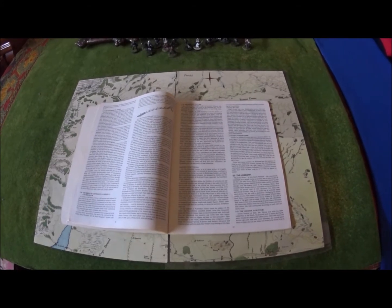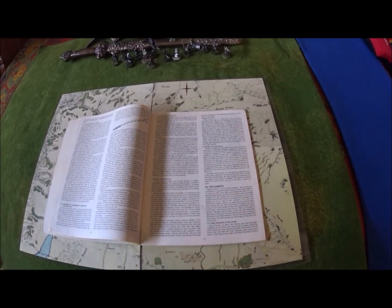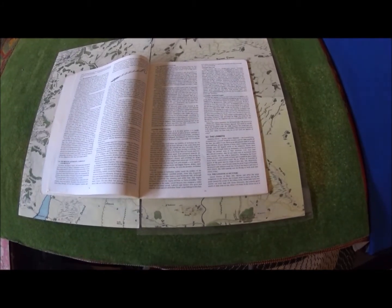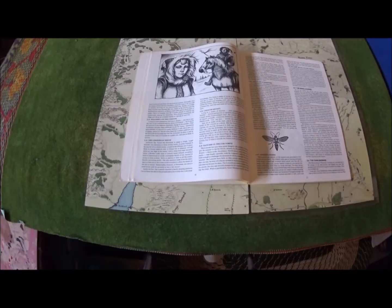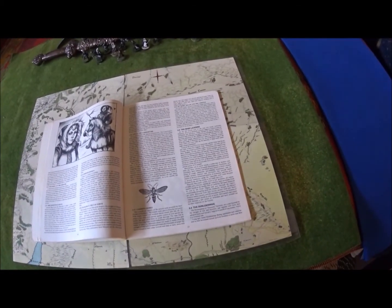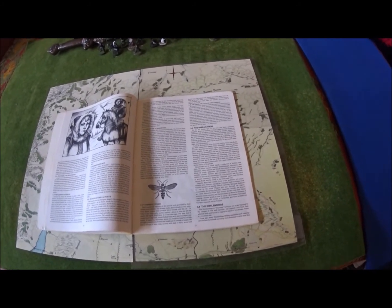It talks about the Arthedainian culture, social structure, warcraft, and scattered peoples, which is kind of cool. Arthedain is a feudal society and doesn't have a huge military. Then it goes and talks about the Lossoth — basically Inuit-type people who live in the far north, don't have a lot of contact with others. It also touches upon the Bree-landers, because they are not Dunedain — they are more related to the Dunlendings, but they've always been there.